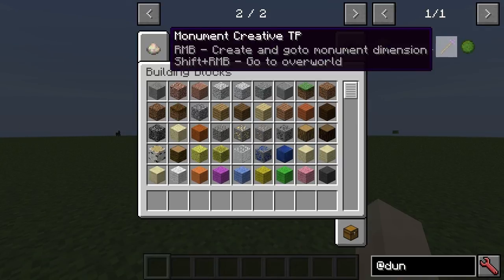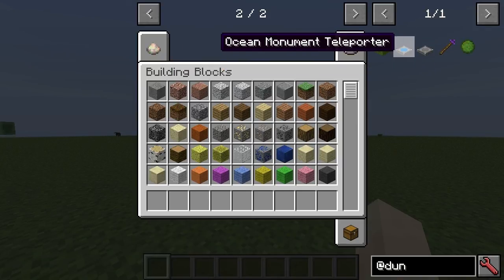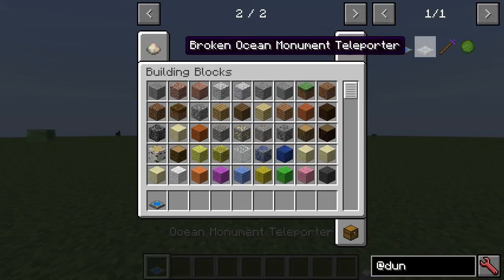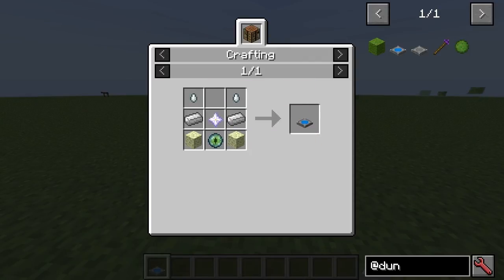So these are the items from it. There's a creative item there. But really what we need to do... Is there a recipe for this thing? This is the only one I think that's got a recipe. So you can see it's pretty expensive — two glasses and a nether star and an ender.